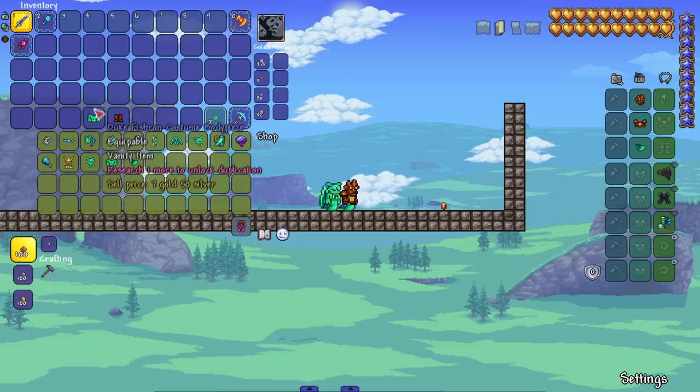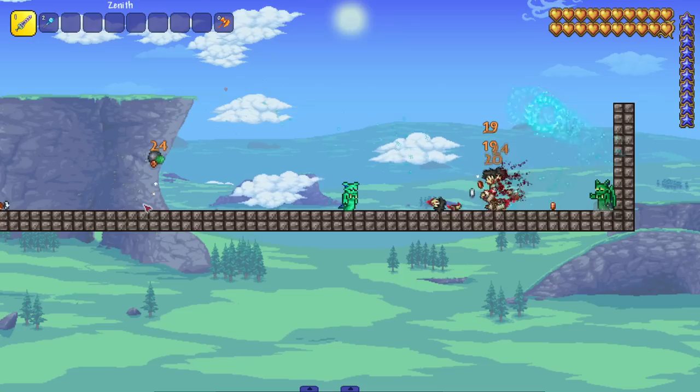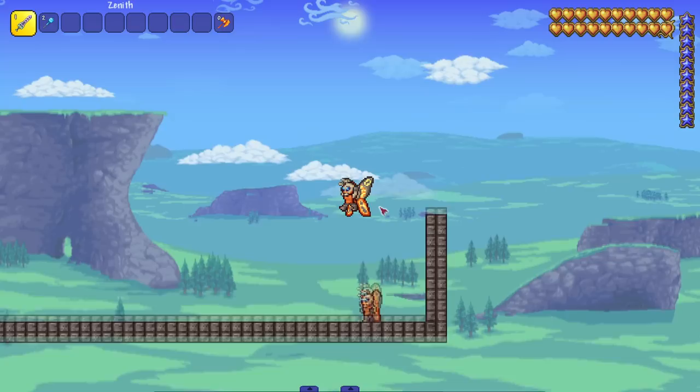After Golem we'll do Duke Fishron — love that he has a tail. There are two different hats; one ear is up and one is down, I like the ear being down. His attack: the Razor Blade Typhoon. Let's bring out King Slime — yeah, that's easily doing good damage, he could kill it in no time.